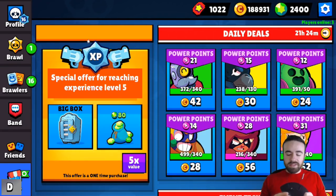The shop looks pretty similar to Clash Royale. You get six offers per day and each day is a new set. You can choose to buy power points for specific brawlers, so you can still target upgrading specific ones. In Brawl Stars, since there are only 19 brawlers and you get six offers every single day, targeting the brawlers you want to upgrade should be fairly easy.